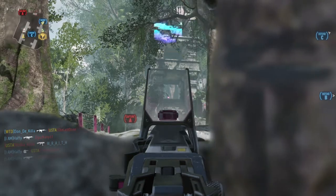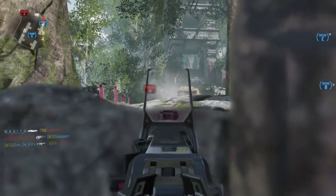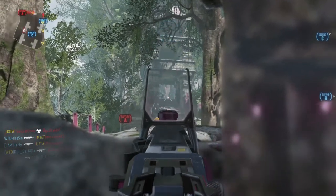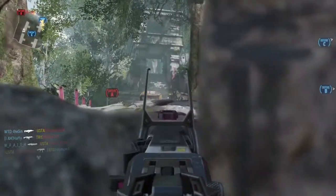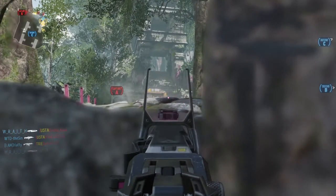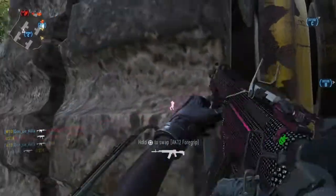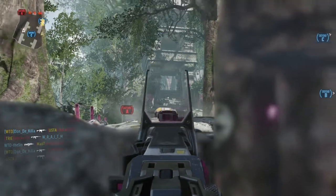Friendly UAV above. There's one in the open. Bravo. Orbital care package on standby. Enemy taking B. They're hurting — keep hitting them! Friendly UAV above. Order and awaiting orders. Friendly assault drone in action. Our UAV is online.